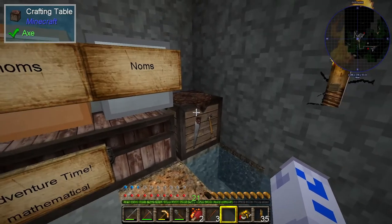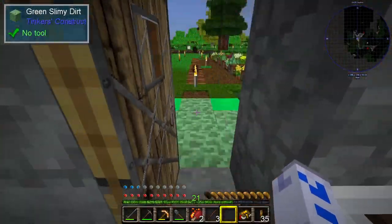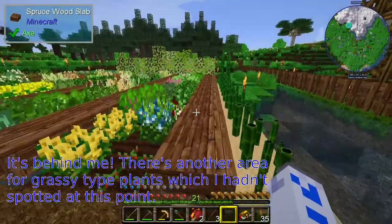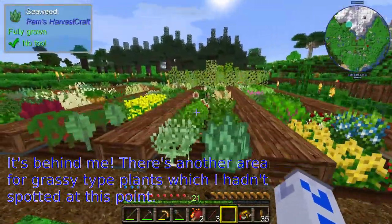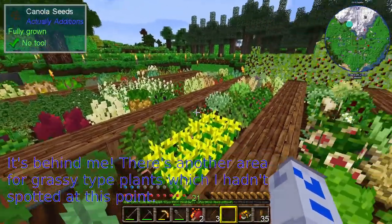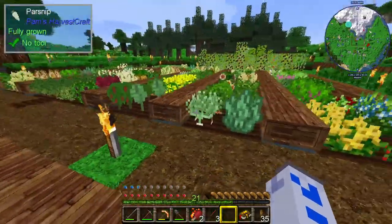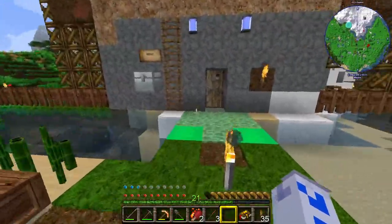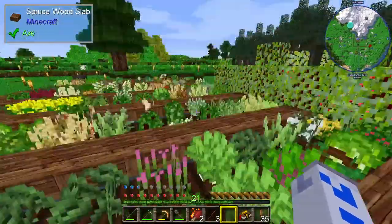Pete was very proud of this because he came in and managed to actually make toast from scratch. He grew some wheat outside in the garden somewhere. I've no idea which of these plants is wheat — we have a lot of different plants. One of his plans for the future is to create some sort of map of where they all are, so he knows what to plant where.